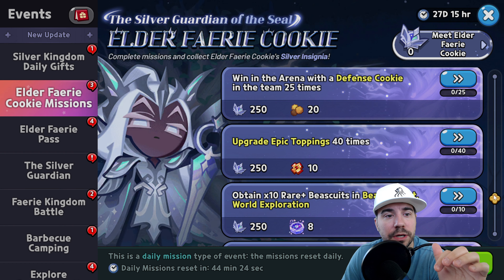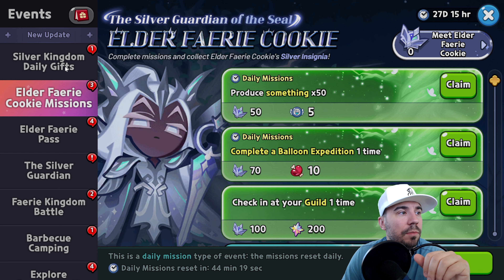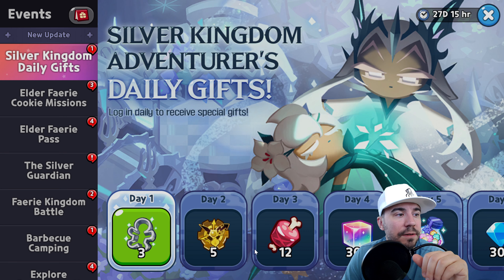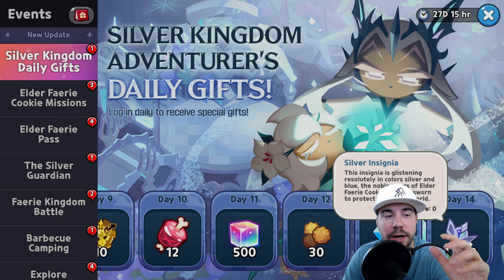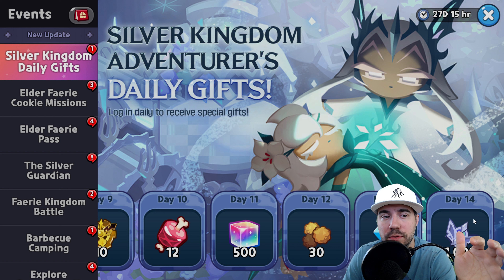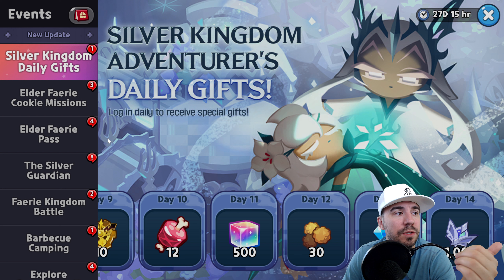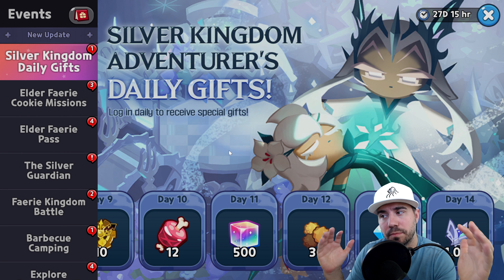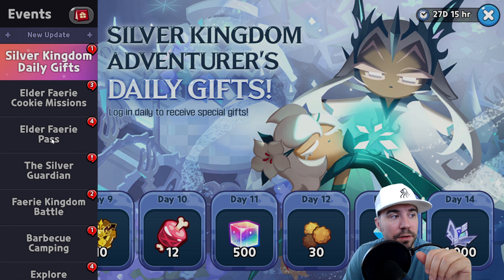Make sure you're getting through the Elder Fairy Cookie missions first and foremost. In the Silver Kingdom Gifts, just by logging in each day you'll earn additional insignias — another thousand per day. Based on past events, you're going to need roughly 250,000 insignias to pull Elder Fairy, give or take about 50,000 depending on your pulls.